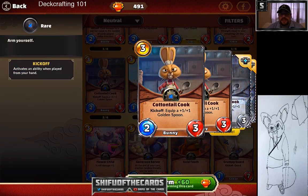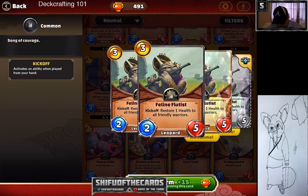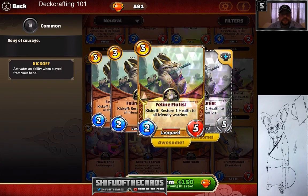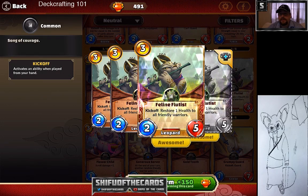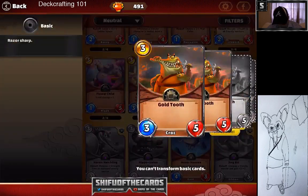Tonto Cook is a card I use quite a lot though I don't see many people use it. Really good for equipment — just puts an equipment on the board for equipment synergy decks. Feline Flutus is another really good card — great for control decks, a three-cost two-five, which is a phenomenal health pool. And Goldtooth is just one of the most solid cards in the game at any level. If I'm building a solid tournament deck, you can't go wrong with Goldtooth.